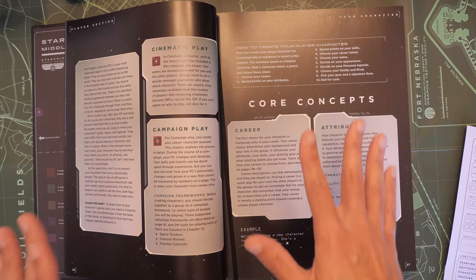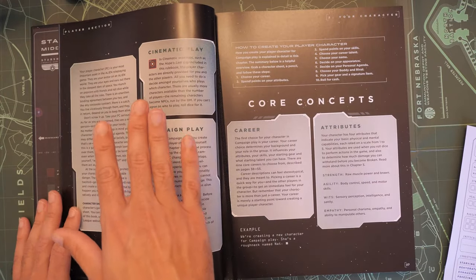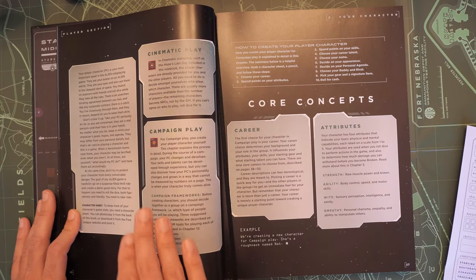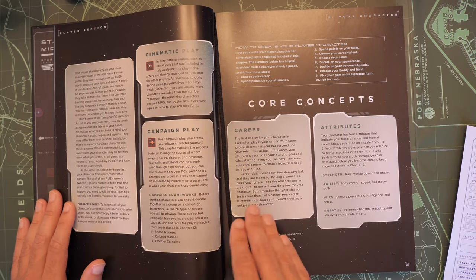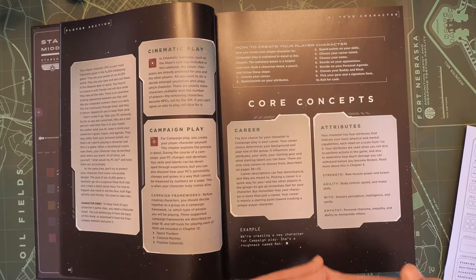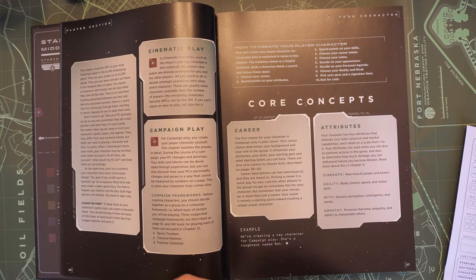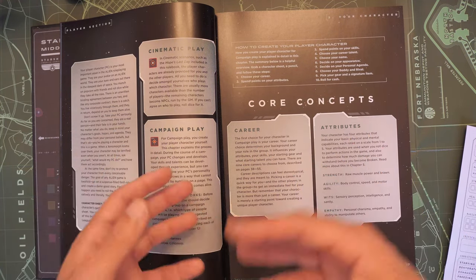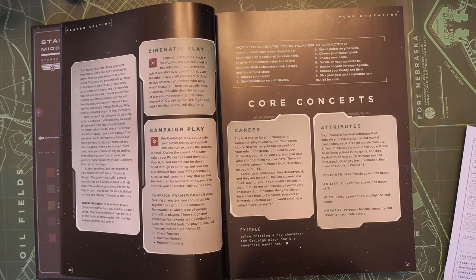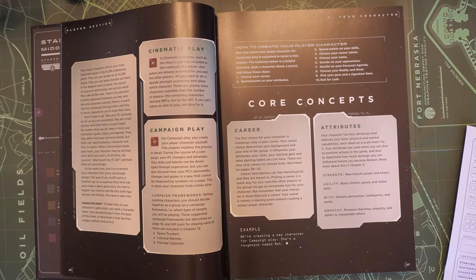I really like this chapter for a number of reasons. First off, they explain right off the bat what cinematic play is and what campaign play is. If you opt for campaign play, it goes through all the steps for character creation at the very beginning of the book and explains those concepts before you get into picking your class and stuff like that. There are about 10 steps here for character creation — some very short, like rolling for cash. So let's get right into it.